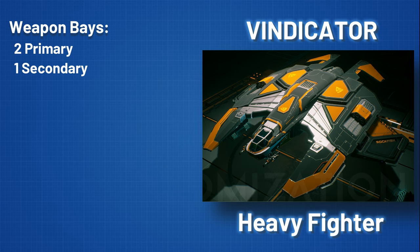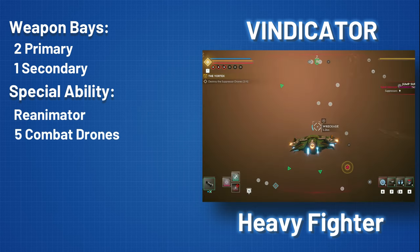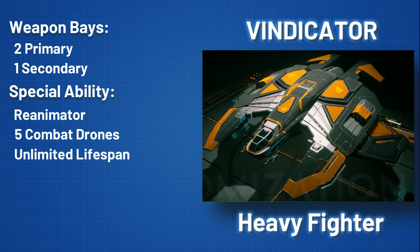To offset the limited weapon variety, we built the only ship class that can effectively use combat drones. Our unique Reanimator ability allows the pilot to build combat drones with an unlimited lifespan out of shipwrecks, instantly on the fly.